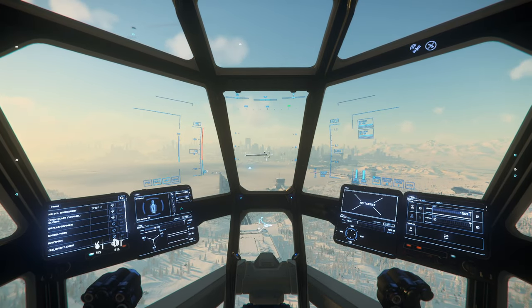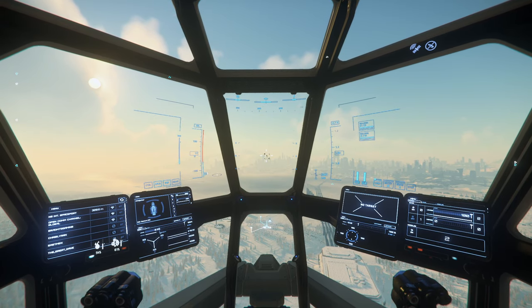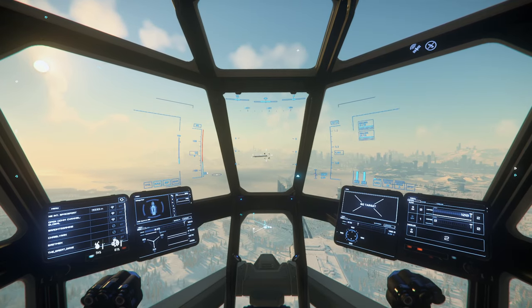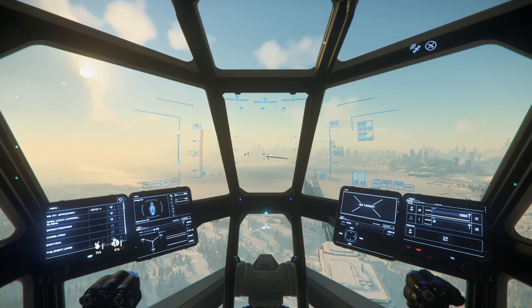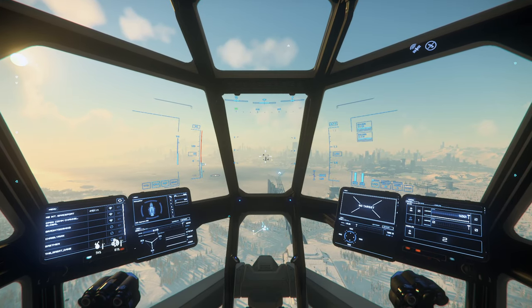We can also change direction by looking with the mouse. Just so you know, if you move the mouse and nothing happens, the Z key disables the mouse — you may have that pressed accidentally. Press it again to re-enable it. Also, right shift can disable and enable the mouse. So if you notice you can't turn, try the Z key. If that doesn't work, try the right shift key.